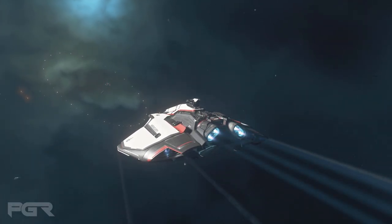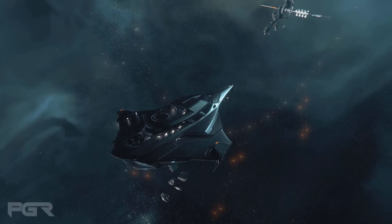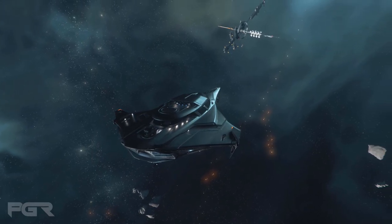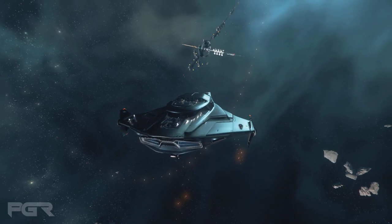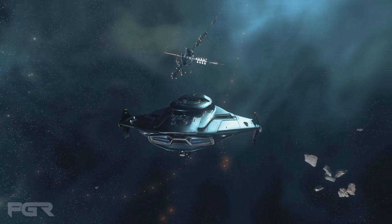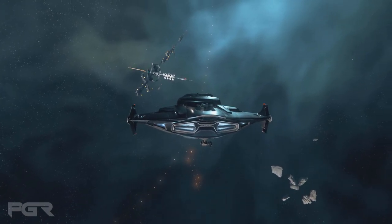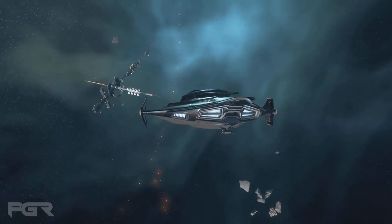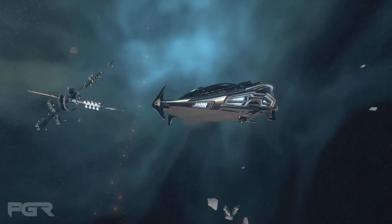The next question is: what kind of living amenities can we expect for the crew, and will the E1 have better living quarters or a separate VIP bathroom? All three variants have the same crew living quarters, featuring a shared space with a bed, small kitchen area, and integrated shower and toilet. However, on the E1, passengers have a separate toilet and shower located beneath the main seating.